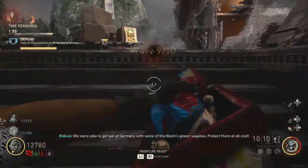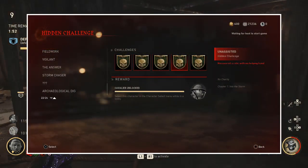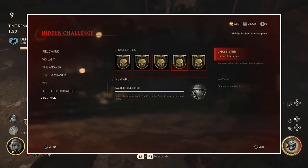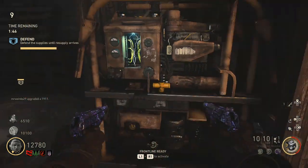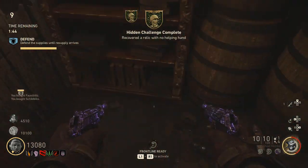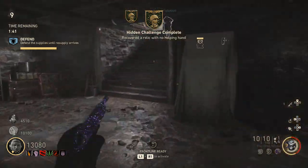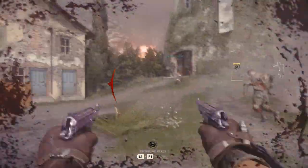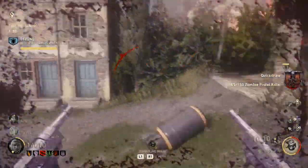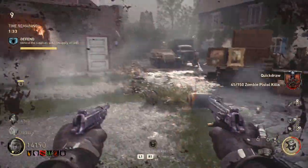Next up we have the No Charity Challenge. This is Recover the Hilt Without Grabbing Supply Drops — basically completing the whole Easter egg to get the Hilt part, which you'll need to assemble the sword later on in one of the other sections. You have to get that without opening supply drops. Just like the first challenge, that's real easy to do. All you have to do is run through it as you normally would, run some max ammo, run frontline, and you've got that covered.